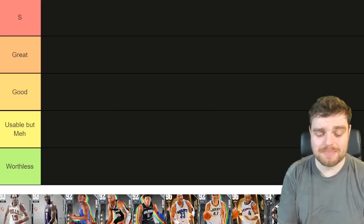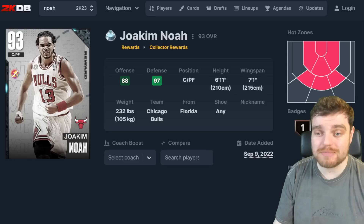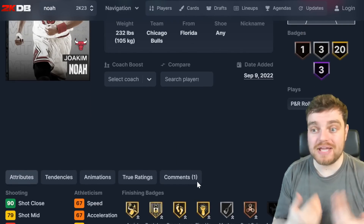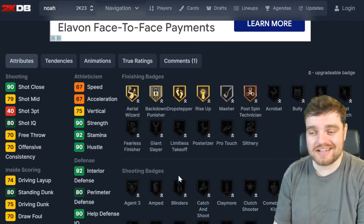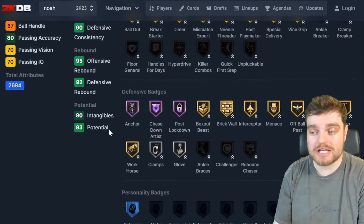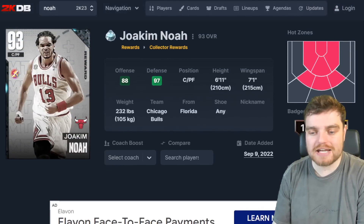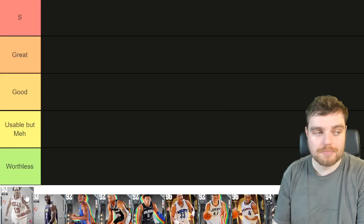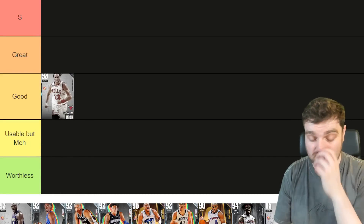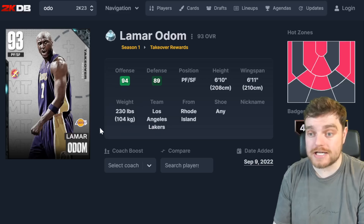First up in the power forward position is Joakim Noah. Noah is basically going to be used as a big power forward, though most people use him at center. The guy can't shoot the ball but he plays really good defense. As far as power forwards go he's not the greatest, but he'll be high on the centers tier list. I'm going to put him in good.